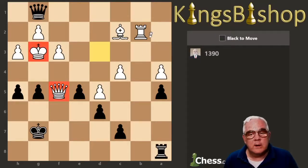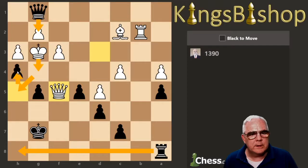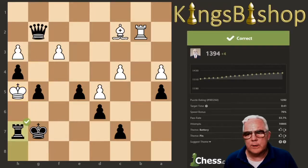King, Queen, undefended, undefended. He's threatening to hit us with this Queen here. We can give check, force the King to g4, check — King to g4, check, King to h5 — Rook comes over, check, Queen's got to block. Check, check, check, check — capture the Queen. Bada bing, bada boom. Next one.